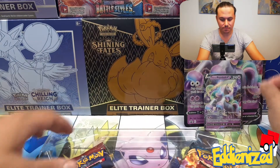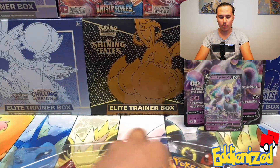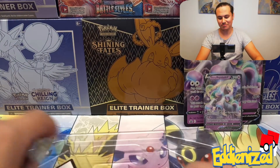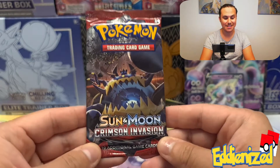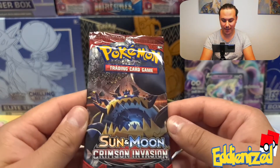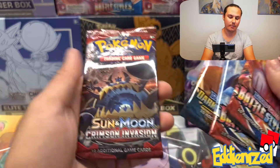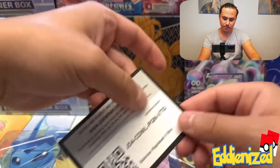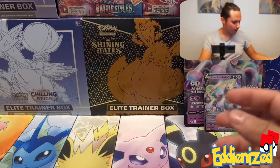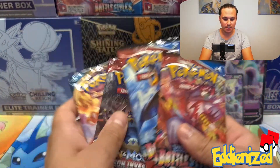This box contains two Battle Styles boosters, one Darkness Ablaze — which we have already gotten the Charizard from — and also one Crimson Invasion. I know some of you don't like this set, but it's in my heart. This is the first set I started to collect when I found my love back for the hobby again. I know people don't like it with its pull rate and stuff like that, but I'm just in love with it. Here's the code card for you guys who like to collect those.